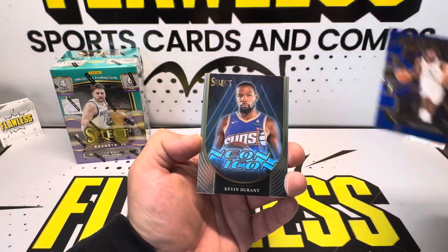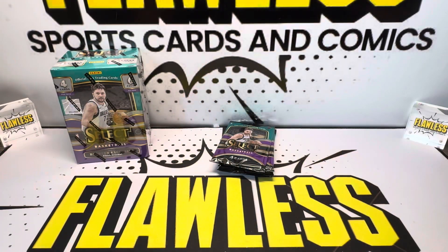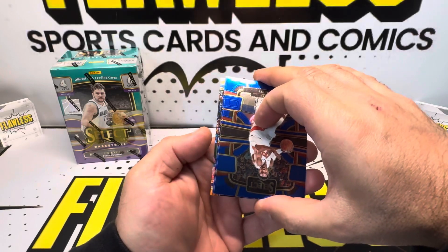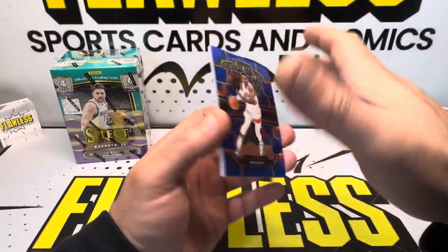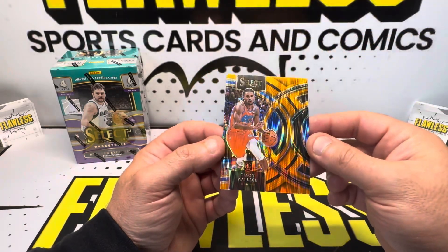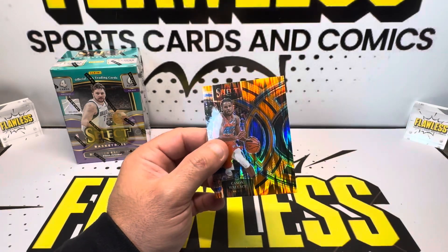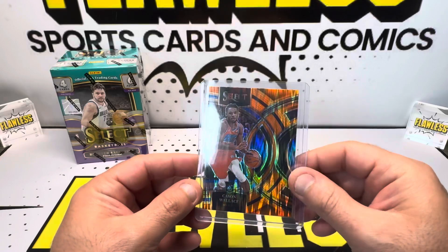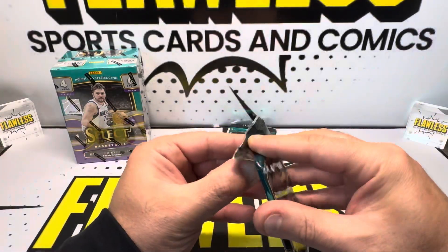Blaster 2: Russell Westbrook, Walker, Kevin Durant on the Neon Icon insert. Still no Wimbys. That's going to be a Premier Orange Flair — DeMar DeRozan and Kacen Wallace rookie. Not Victor. Those are doing good — holding strong around a couple hundred bucks right now for the Orange Flair Premier. Anything that's Wimby and Yana right now is doing good money. Really, really good eye appeal on these cards too. Halfway through the second blaster.